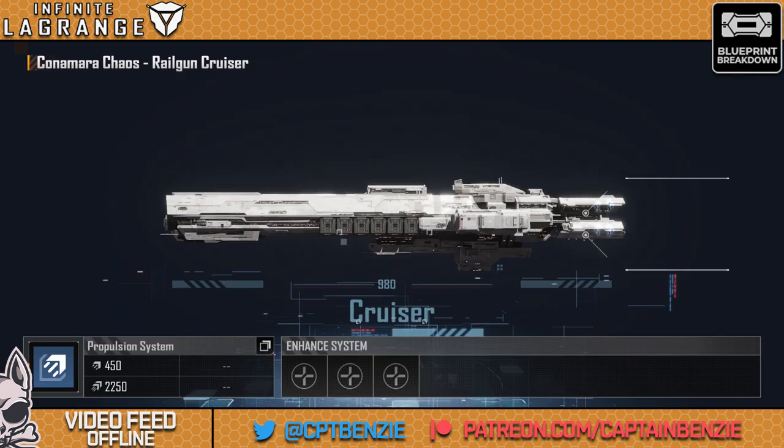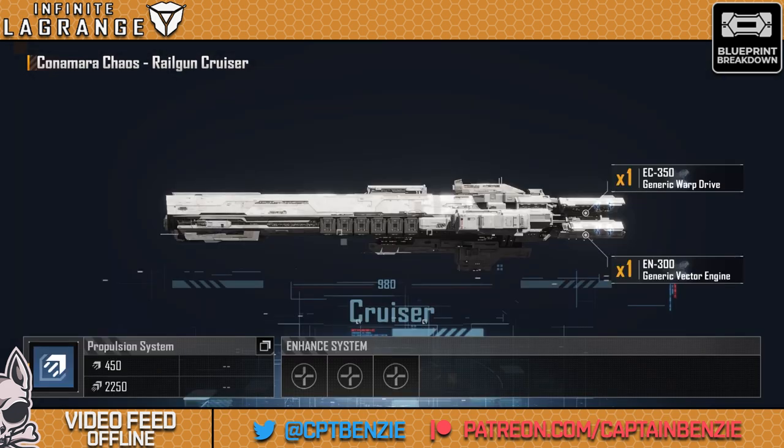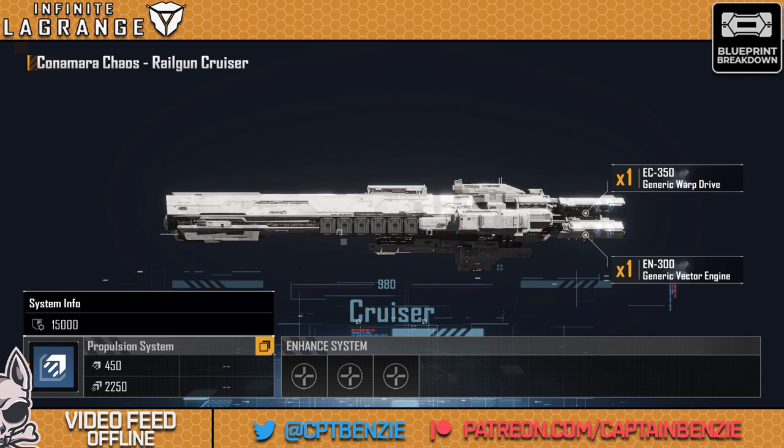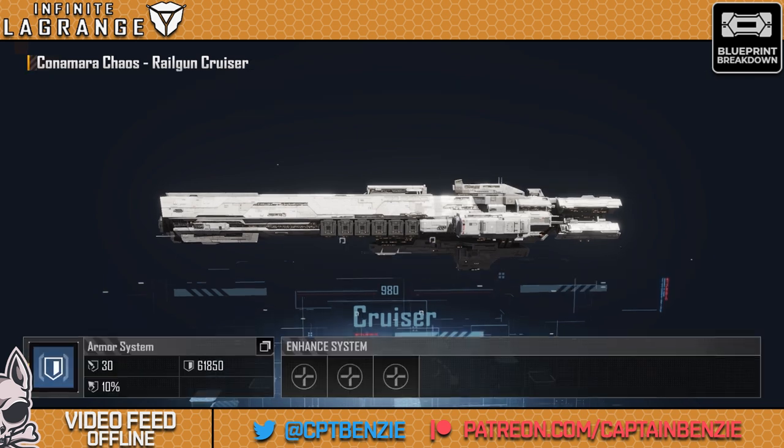For the actual propulsion system, things are pretty standard here — additional cruising speed and warp speed, nothing at all to get excited about there. Let's have a look at the armor system next.